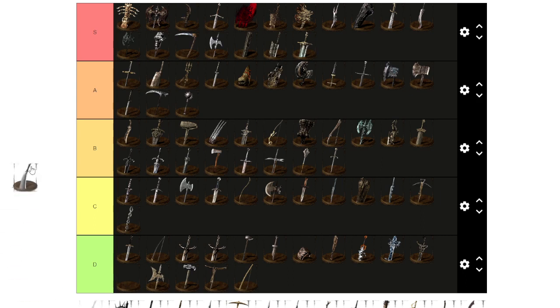Murakumo — this curved greatsword is S tier. This baby does a lot of damage, has amazing phantom range, and it's just very solid. I'm going to give it S.